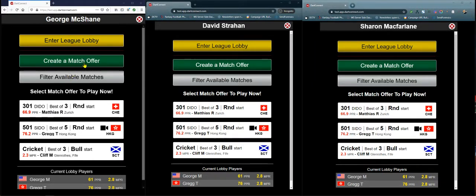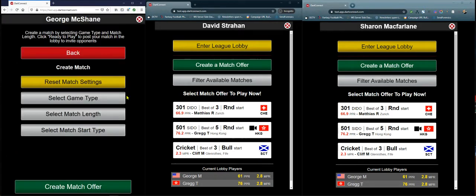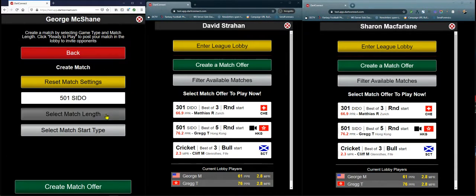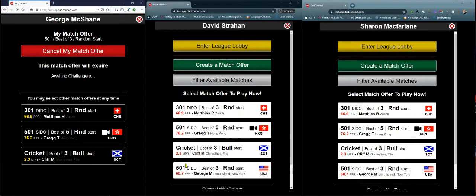George is now going to create a match offer. He selects 501 for the game type, best of three legs for the match length, and random for the match start. His offer will now appear in the lobby for anyone to pick.